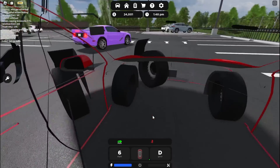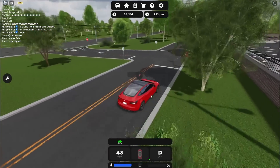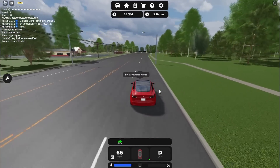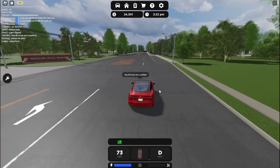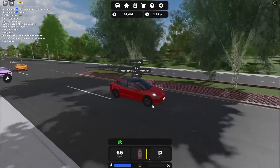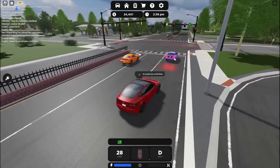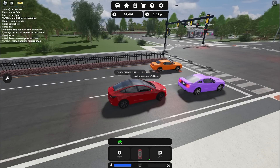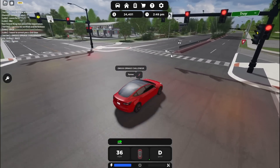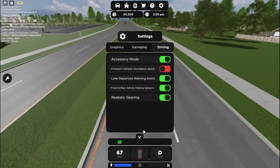There's the forward collision avoidance assist — it says 'brake' right there and the car will brake for you, but the problem is it'll come to a complete stop. As for lane departure — there it is. I kind of wish it would correct you, because on more advanced cars in real life it'll actually steer you back into the lane. You guys can see at the bottom whenever I get out of the lane it's notifying me. It actually works really well, but with desync it kind of sucks because your car just stops in the middle of the road. I'll be driving on the highway at 70 miles an hour, desync happens, and my car fully stops — that just causes a worse situation. So I always like to have this off.